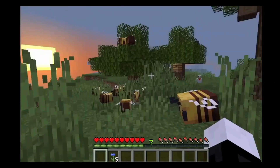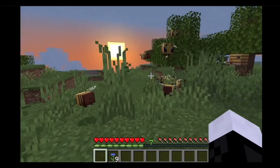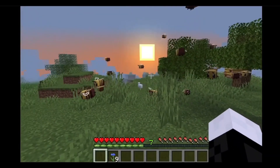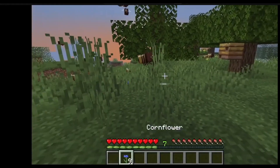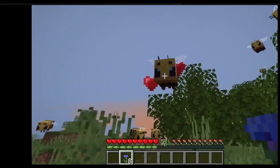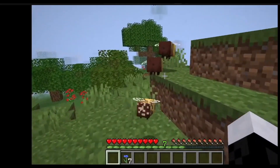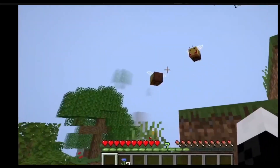Today I'm just gonna show you how to start a bee farm. First, you just want to find an area with a large amount of bees, just like this. What you're going to do is give one a flower and the next one a flower. If you want to, you can give them a little pet like this — oh no, no, no!